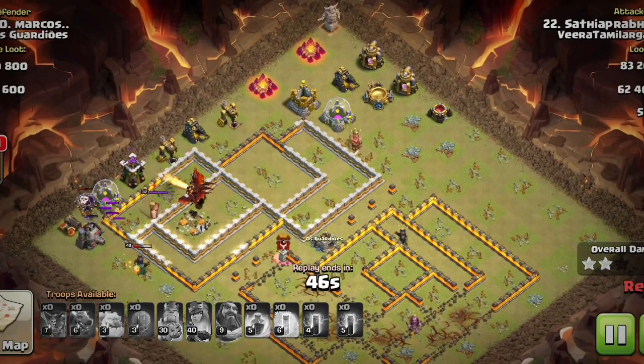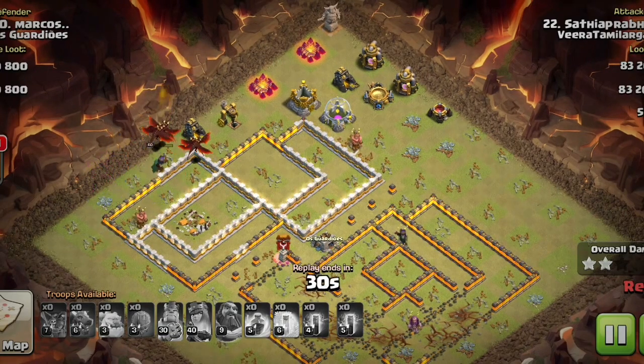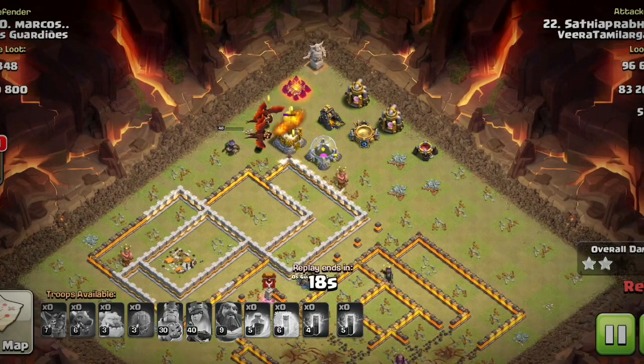This is a Dragon strategy. It's a dragon combo — it's a very easy strategy. We'll finish it off with the Bat Spell.